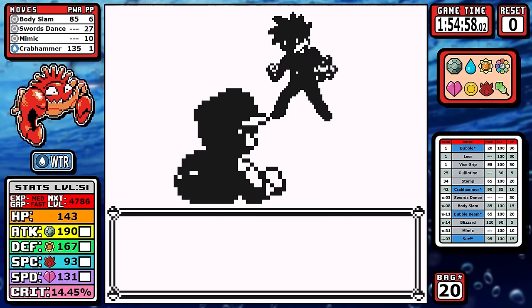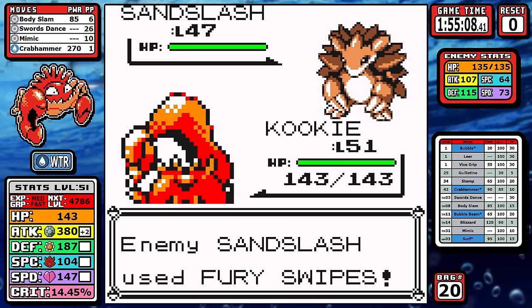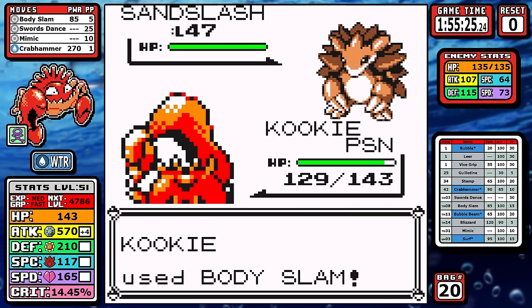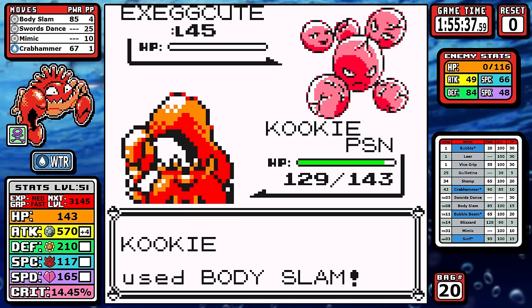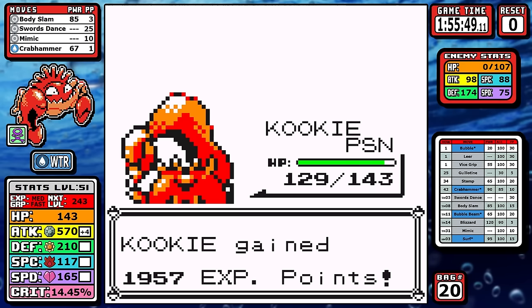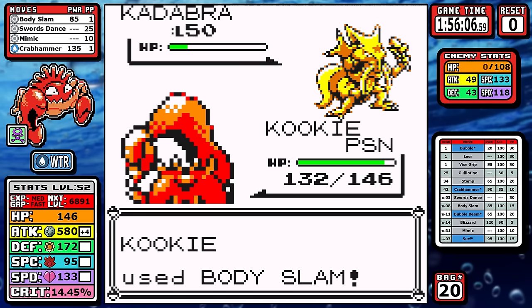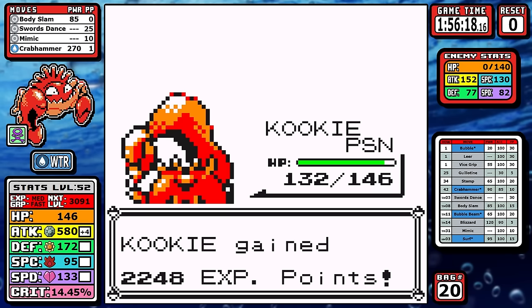Let's hop straight into rival battle six. Things shake out pretty similar to last time. I came straight here without healing, I'm almost out of Crabhammers, low on Body Slams, and I made the decision to make up for the lost turns in the Giovanni fight by setting up two Swords Dance. With things like Slash on the table you could get hurt a lot, but thankfully we just don't see it. I do get poisoned, but plus four attack trivializes everything and we just smash everything into the dirt. In Yellow version, the increased gym leader levels on the final four gyms means rival six stayed at the same level as always — he doesn't even have an Alakazam, and I think this fight is pretty poor in Yellow version. It always feels underwhelming.